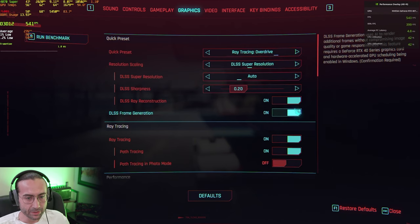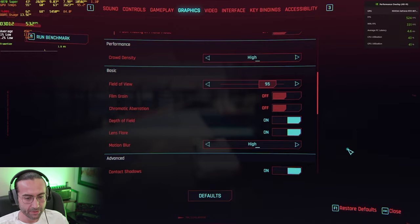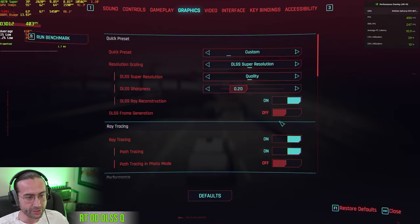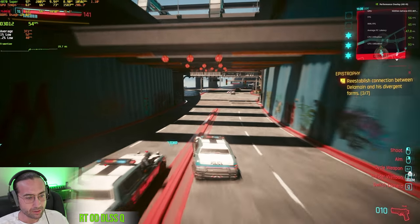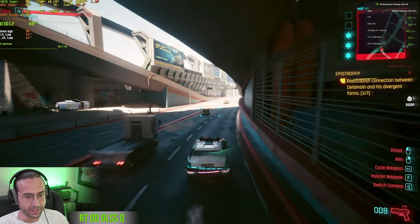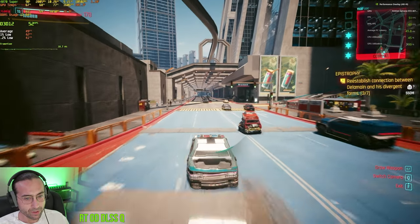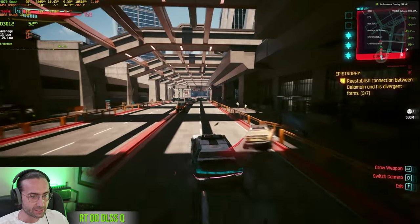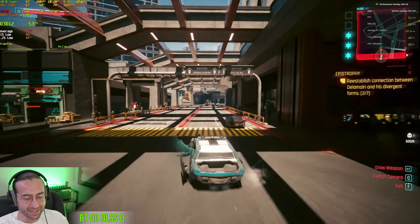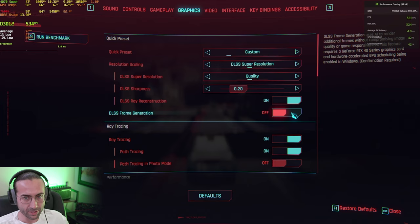Let's try RT Overdrive. We'll start with frame generation off and start at DLSS Quality to get a good baseline. Man, this is really without frame generation — 53 fps. I think this is a little low to do frame generation, but it's borderline, so let's just try it. We're in the 50s, but our latency was up in the 40s.